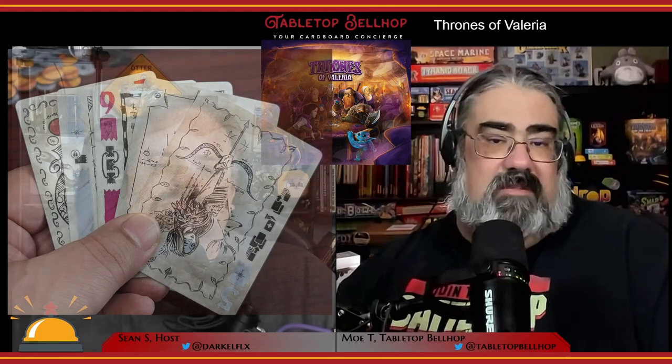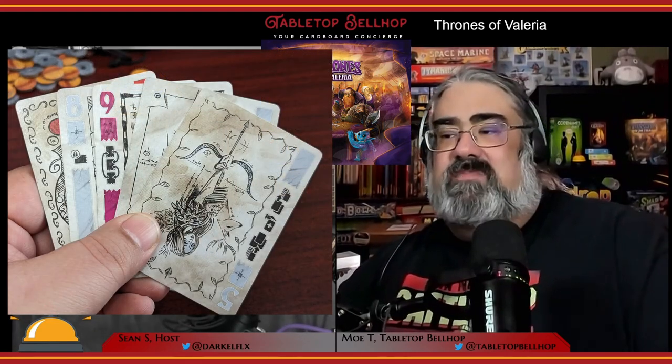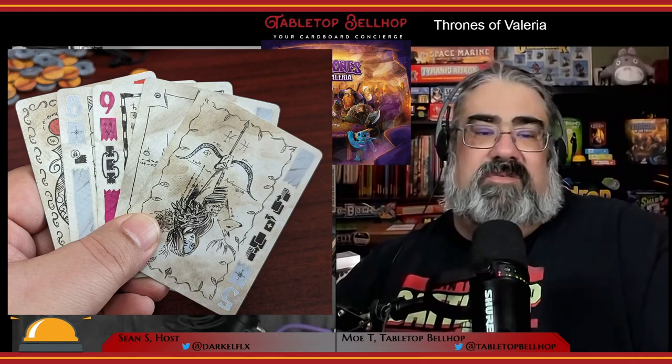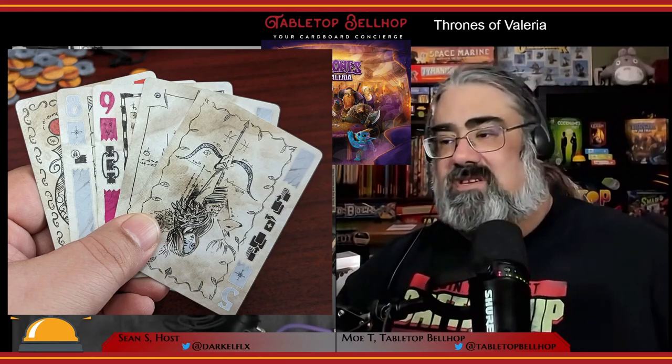Mechanically, Thrones of Valeria takes a bit to learn but is extremely enjoyable once you do — and it only takes a couple of rounds to get into the differences from other trick-taking games. Each of the changes synchronize to make a fascinating game of cards with a short playing time that leaves players begging to play again. However, we have found some issues with the physical aspects of the game. The first and biggest thing I noticed right when unboxing — being a long-time card player — is that the information on the cards isn't flipped. When you make a trick-taking game based on traditional cards, you need it to be readable when splayed, but you can only splay the cards when they're all face up.